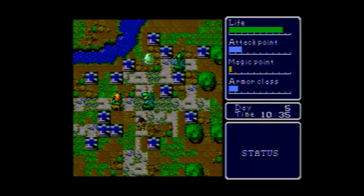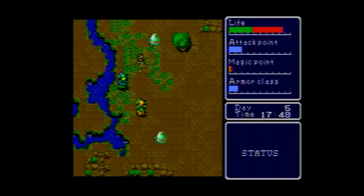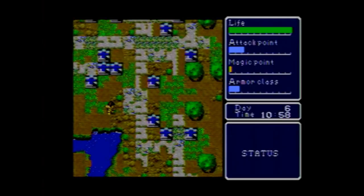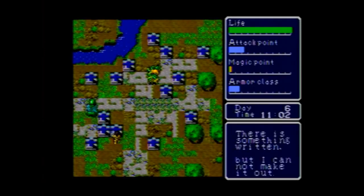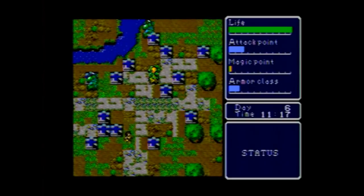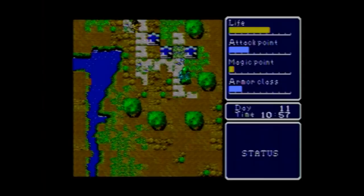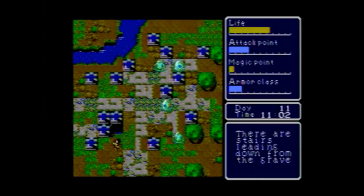The first clue to move on is to find the subterranean city at the graveyard by checking the graves. I found the grave I'm supposed to check, but I can't make out the writing - I'm too stupid. The only way to increase intelligence is to kill stuff and level up. I do that until I'm level five - still too stupid. I grind to level six - still too stupid. Level seven? It works. You have to push the grave. My character was too stupid to push the grave.